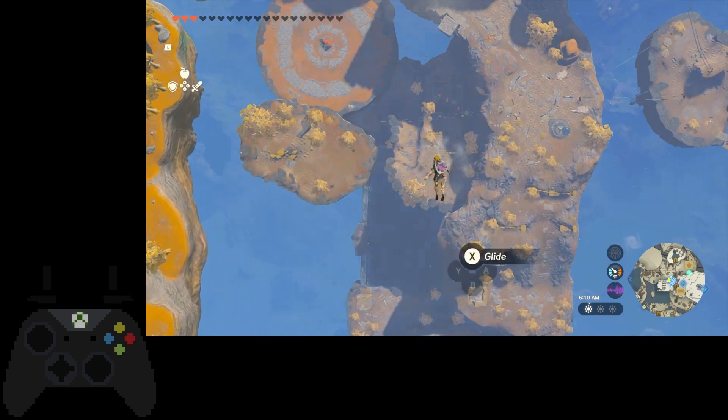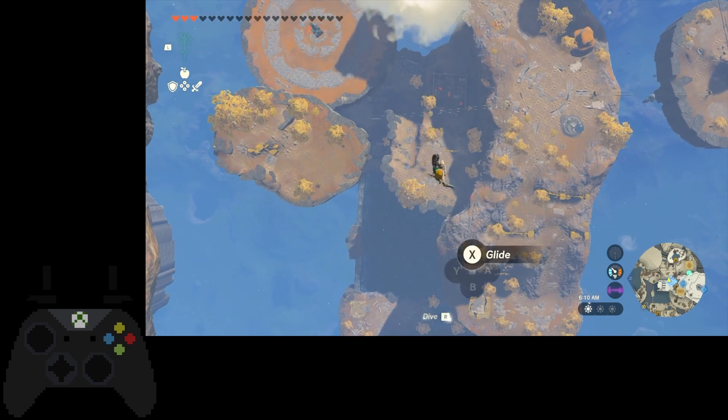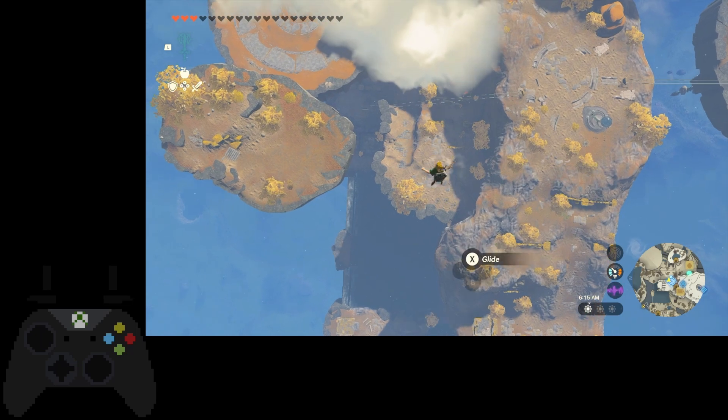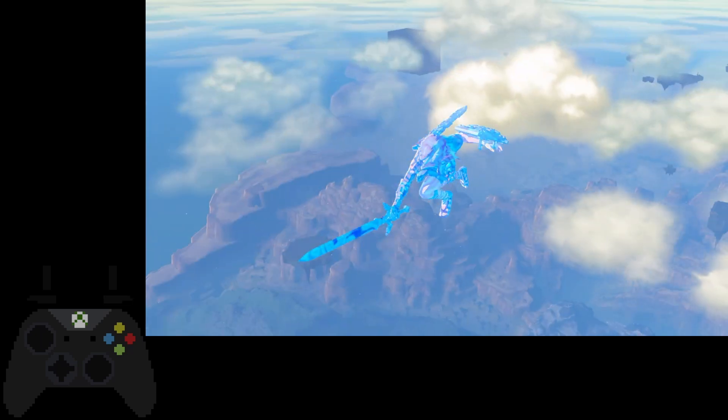As soon as Link stops moving his arm, that's whenever you can end it. Just get good at getting into this rhythm — go ahead and teleport back up here and I'll show you how to do the trick.